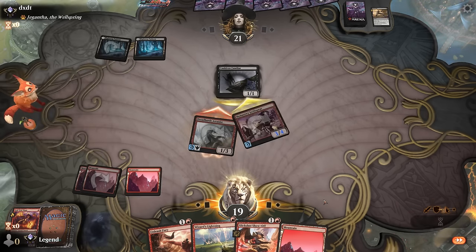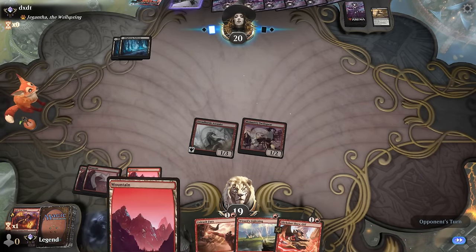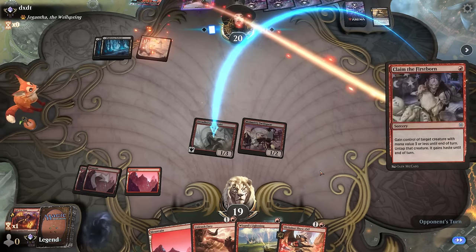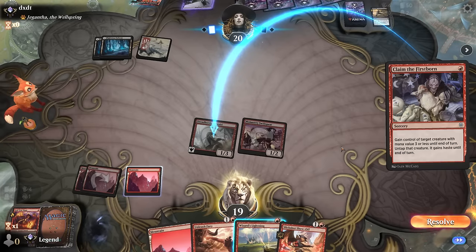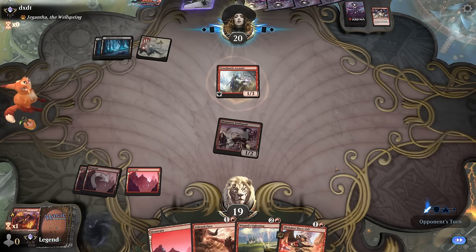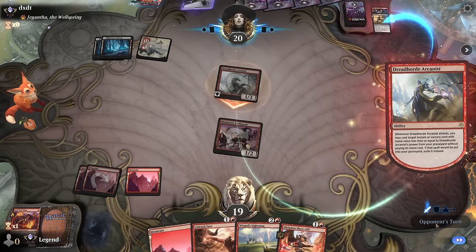Opponent might have a way to sacrifice a Familiar—nope, just soaking up three damage. Claim the Firstborn—that's rough—attack getting back Fatal Push, and then they might also have a way to sacrifice the Arcanist. I could prevent that by using Wizard's Lightning on my own Arcanist, but that's not pretty. I'll have to let that go and hope they can't sacrifice the Arcanist. They didn't have a one-mana sac outlet, but they could have a Deadly Dispute.